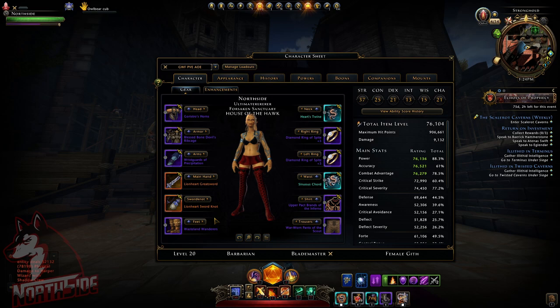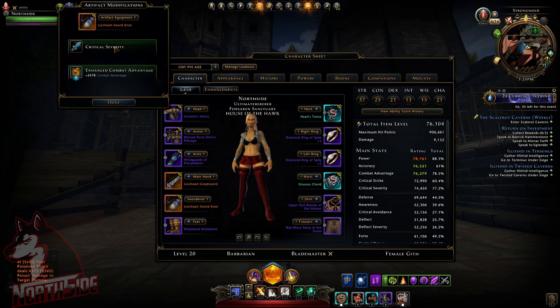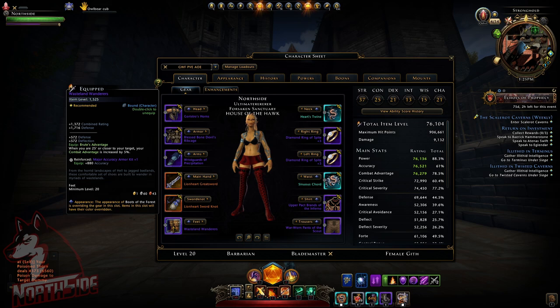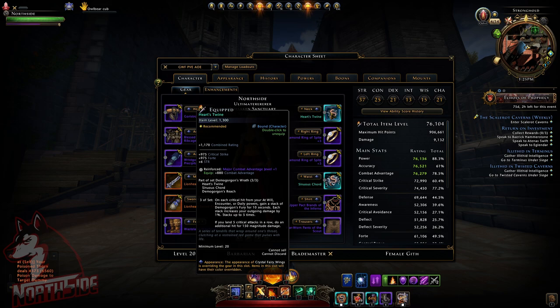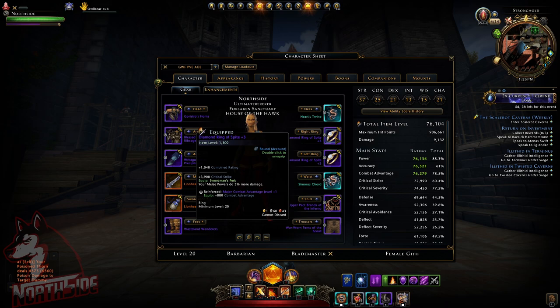This is an AoE setup. Lionheart Greatsword and Lionheart Sword — within Lionheart I have Enhanced Relentless Slash, which is what I use most for clearing trash, minus the Roar. Regarding the offhand modification, it's critical severity — you can change that to whatever you want — and Enhanced Combat Advantage. I'll explain combat advantage in a second. For single target I switch to Wanderers for the feet for extra combat advantage. On the right side I'm still using the Demon Lord set, which I find useful in my parses.